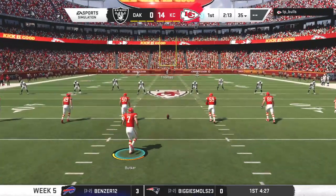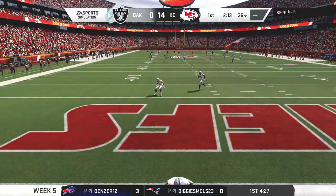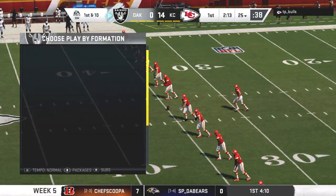After the touchdown, here's Butker on to kick it away — and that'll carry over the back line of the end zone for a touchback.